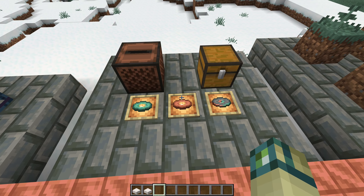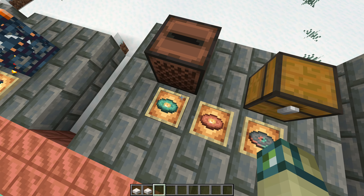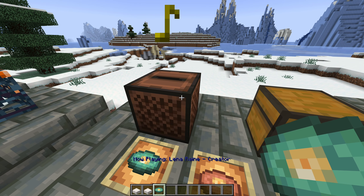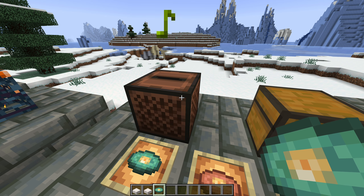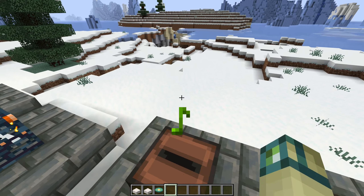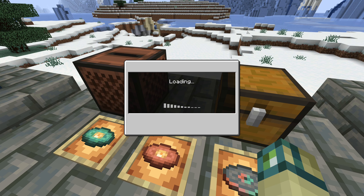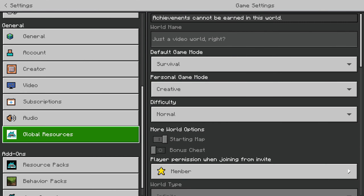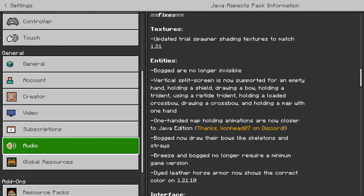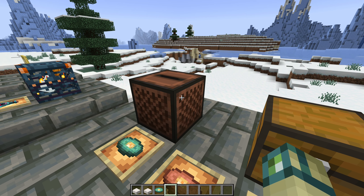1.21 is the first update in years to add more than one music disc at once, but the frustrating thing is Minecraft Bedrock Edition plays every music disc at half volume — that no longer happens. Also, for some reason Minecraft Bedrock considers music discs to be in the music slider instead of the jukebox slider. This only affects music discs added after Pigstep, so that includes things like Otherside, Relic, and all the 1.21 discs. Now if we go into the sound tab and turn down jukebox/note blocks, you can't hear them anymore.